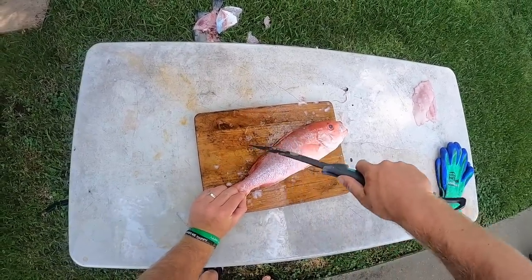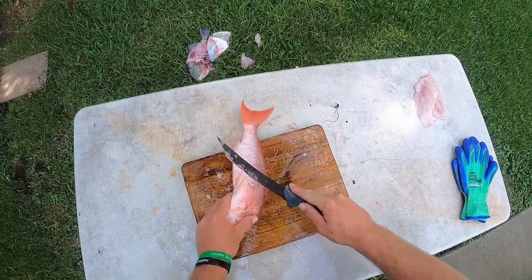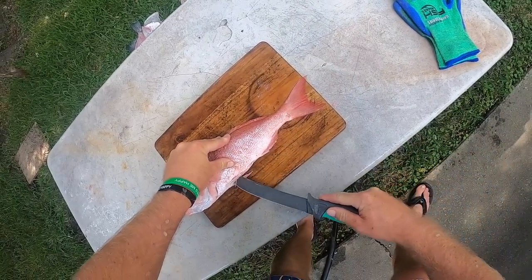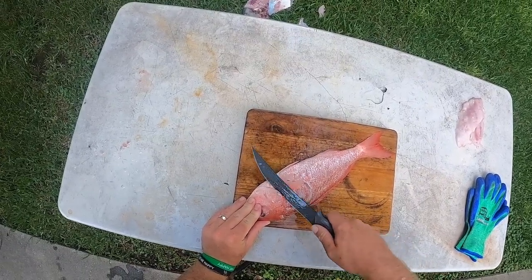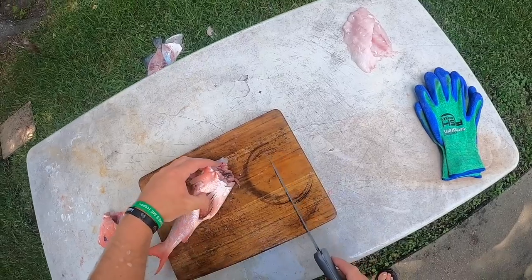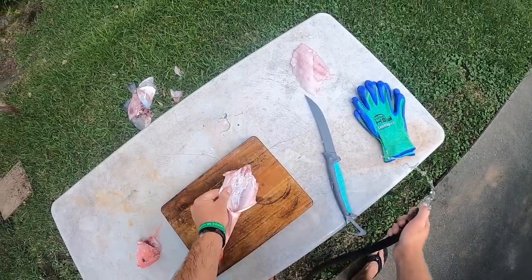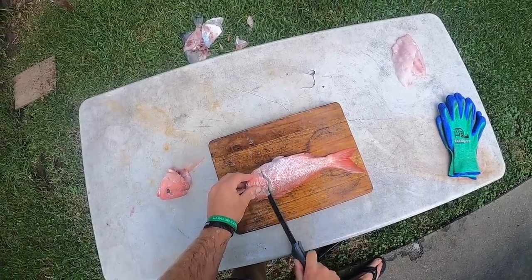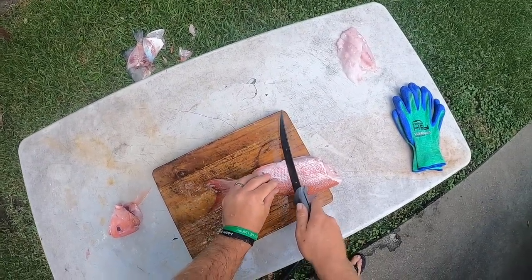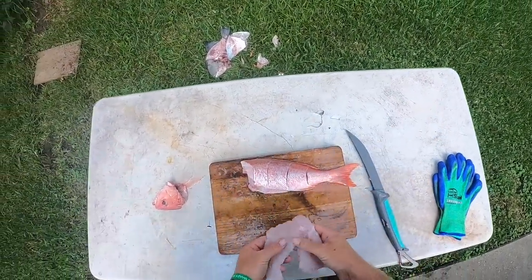I brought my gloves over and haven't used them once - just there for show I guess. We're gonna start by scaling this snapper and cook this thing up whole - might take the head off. All the scales are off. We start back at the vent, cut straight up, slide the knife under the gill. There's a lot of meat right below and above the head so don't want to miss out on that. Clean the body cavity out thoroughly - that's looking pretty good.